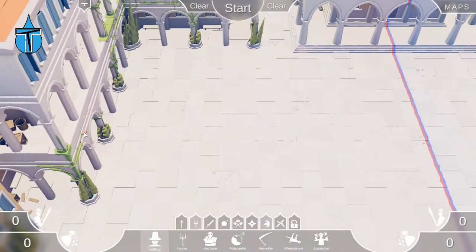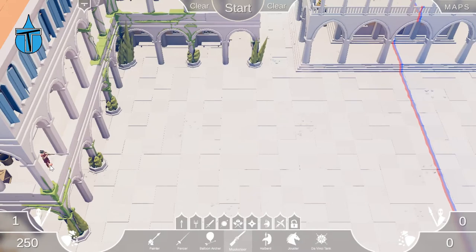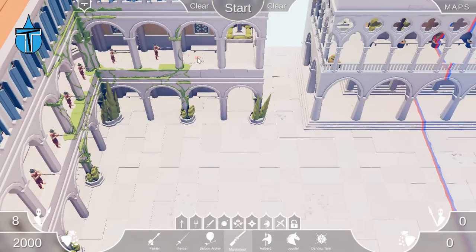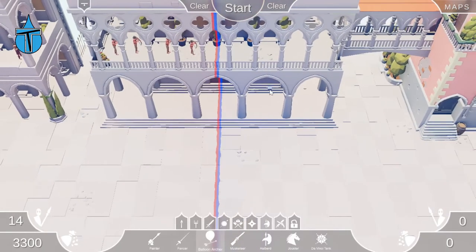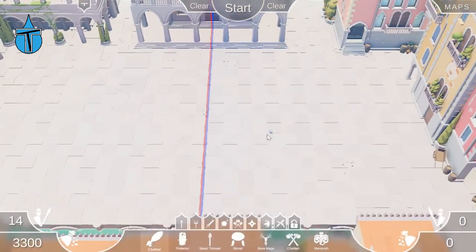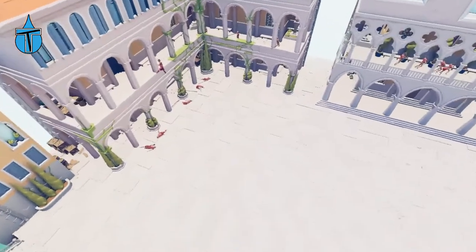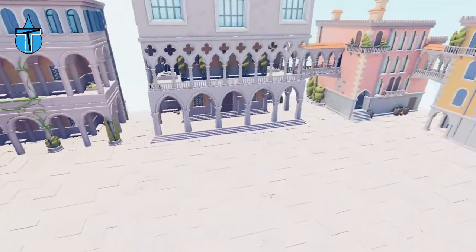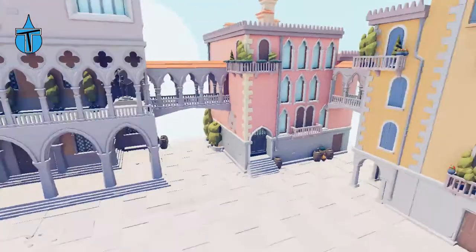Just quickly before we go, one more thing — I mentioned the balconies, so we're going to have to test it out quickly. Can we put them on there? We can. Let's put some of those on. You can use the balcony — let's put on some Balloon Archers and then grab some clubbers down below. Well, that was stupid — they all just walked off the edge, and then suddenly realised there were stairs behind them. Bloody idiots. So you can put them on the balcony, but they just walk off.